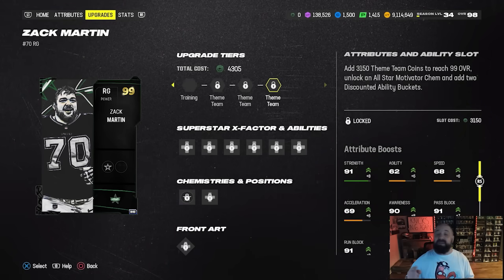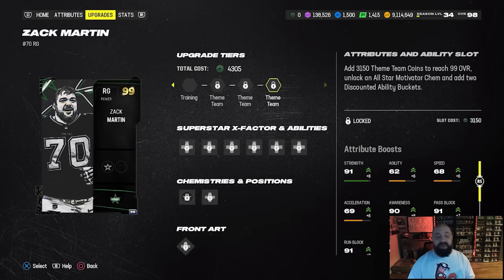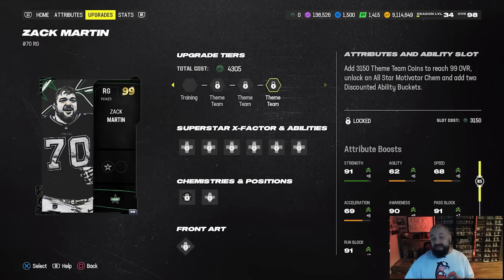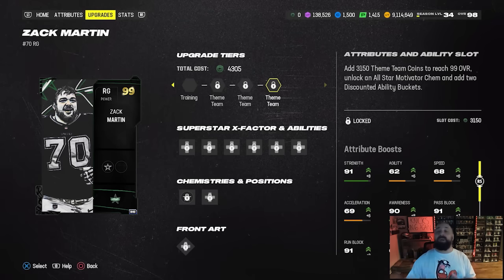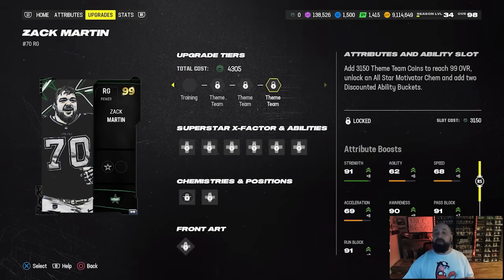Zach Martin gets Secure Protector for zero AP, all 32 NFL team chems, and All Day for zero AP along with Secure Protector. It is a better card than Robert Hunt, but it will cost you Theme Team coins to upgrade. You're going to need a total of 4,305 coins to get him from 92 to 99. You might want to save those coins to upgrade one of the other 32 cards instead.